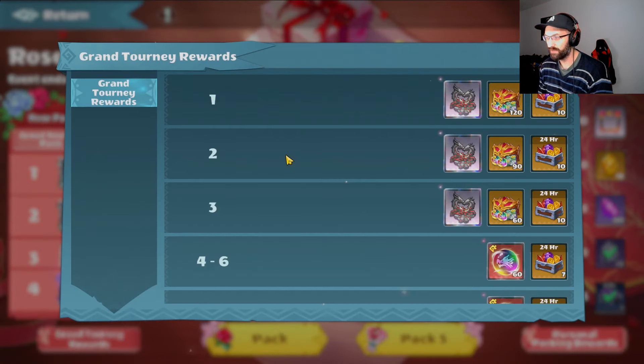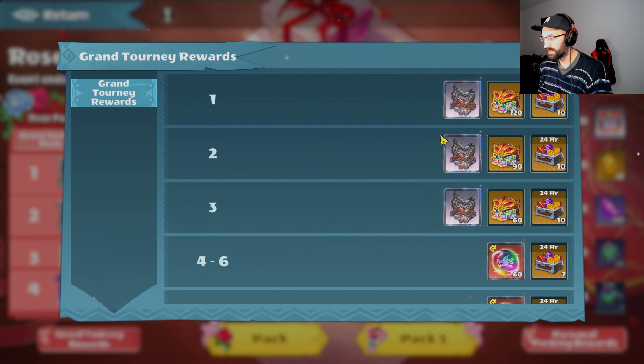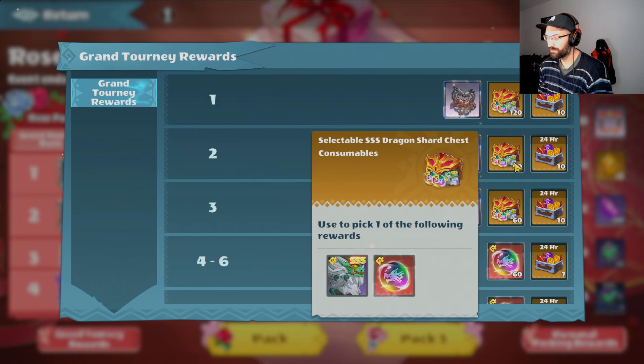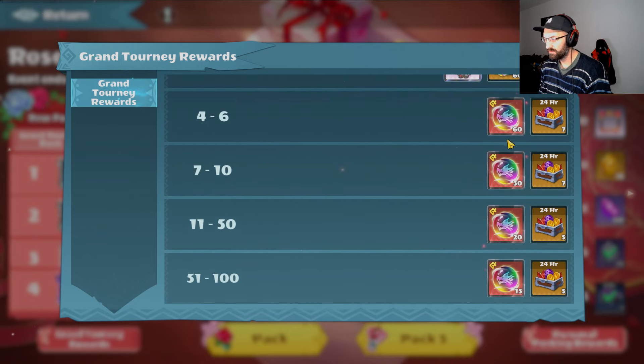Before I end this — we also have grand tourney awards where we can bind a new nest which gives three percent. That's a little bit better but it's not that much. We get some beyond rewards for the first three places: first place gets two of this chest, second place gets one and a half which kind of sucks. You can get 90 of this beyond but 90 beyond wouldn't help you because then you're stuck on 30 beyond and can't use them. Top 10 is getting great rewards though — it's not bad.